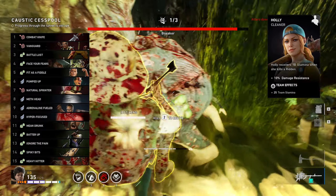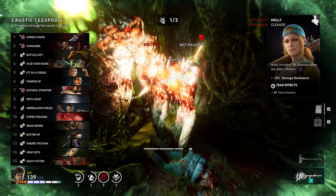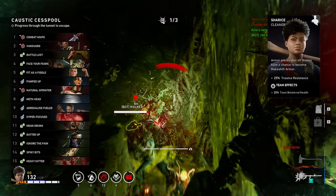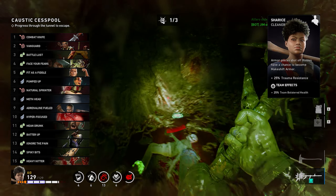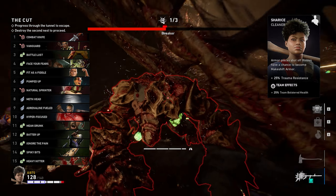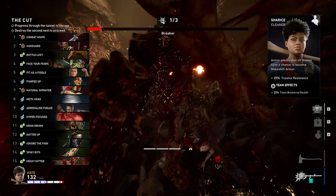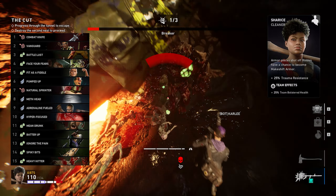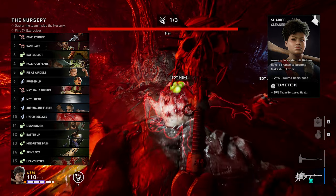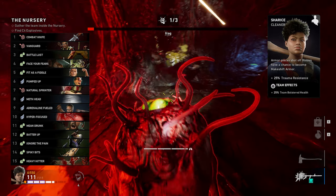There are two cleaners you can use this build with. The first one is Holly, since she recovers 10 stamina when she kills a ridden, has plus 10% damage resistance, and plus 25% team stamina. The second cleaner is Sharice, and personally I think she is the melee queen. Armor pieces shot off ridden have a chance to become makeshift armor. There's going to be a lot of armored ridden in no hope and even in nightmares, so you might as well use Sharice to get some armor plates and take more hits. She also has plus 25% trauma resistance and plus 25% team bolstered health.